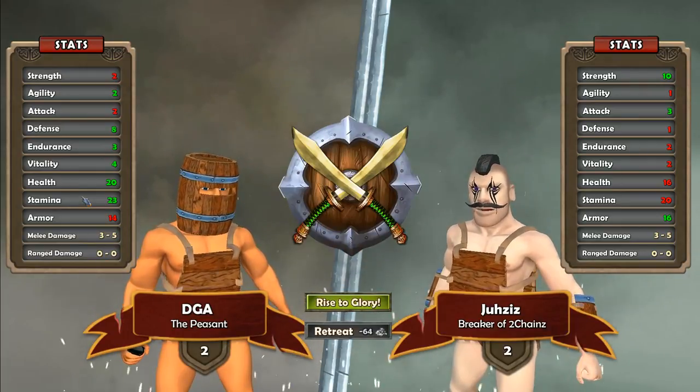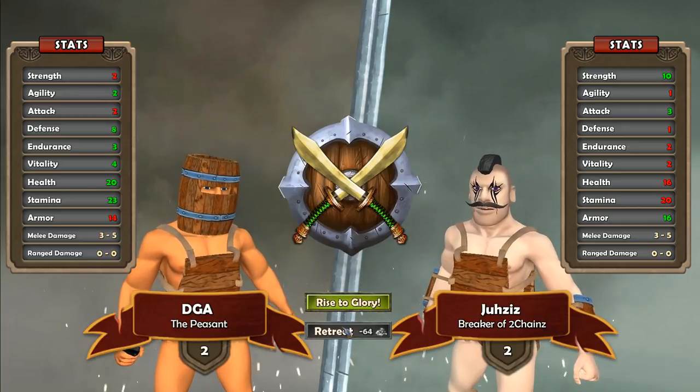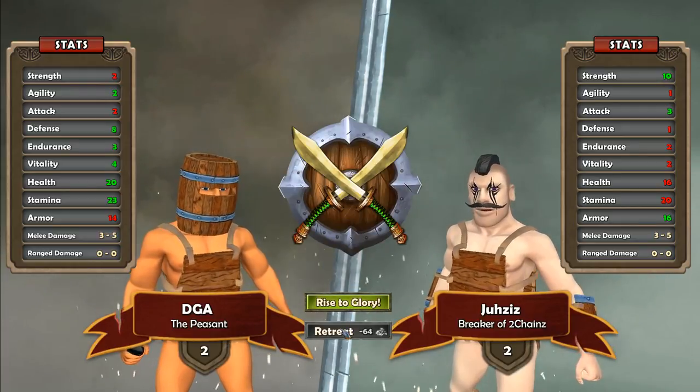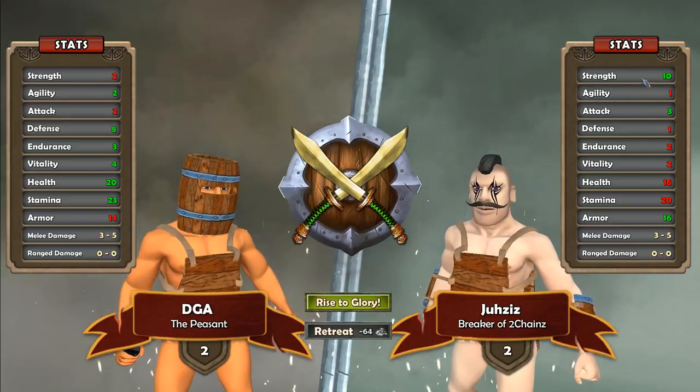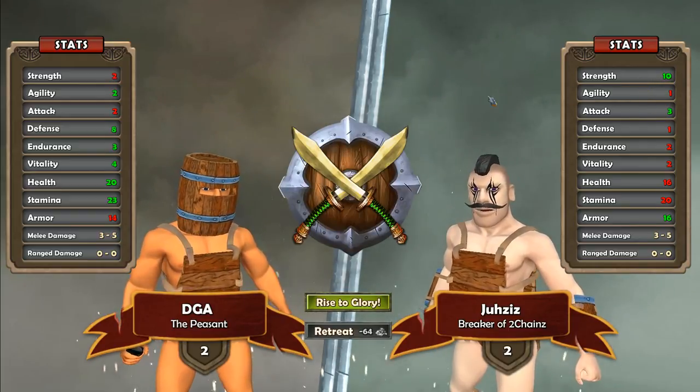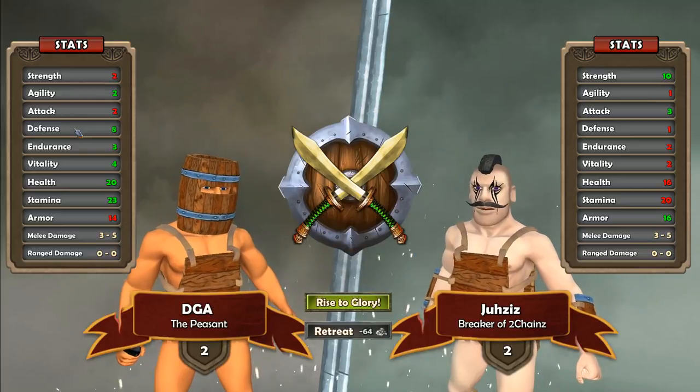We're going to be facing off against Jazzy's Breaker of Two Chains. I can retreat for 64 money, which I don't have enough for. He's got a strength of 10, so he's going to beat the crap out of me if he lands an attack. Luckily I've got a lot of defense, so I might be able to dodge his attacks and negate that damage altogether.